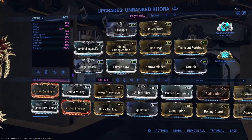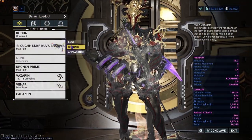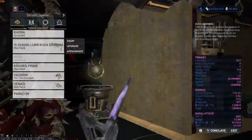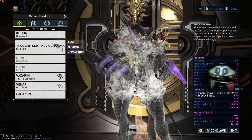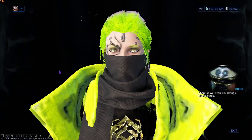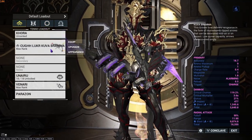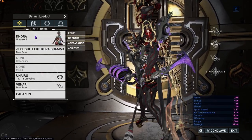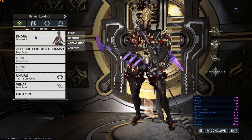The next method uses no Helminth at all. We're going to use a Kuva Brahma with the exact same build: Arrow Mutation and Ammo Drum. Unequip every single thing apart from the Kuva Brahma. If you don't have Prime Sure-Footed, run Naru. All we're going to do is go into Sanctuary Onslaught and kill loads of enemies with the Brahma, playing on public so we can get shared XP from other players.